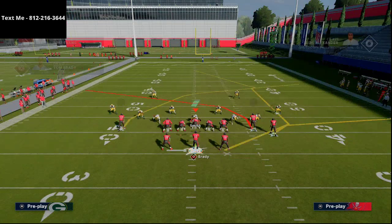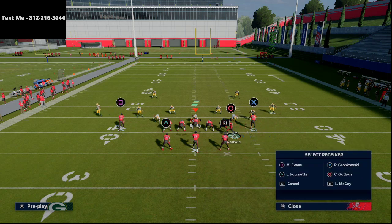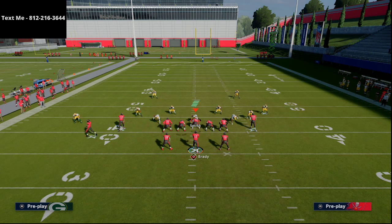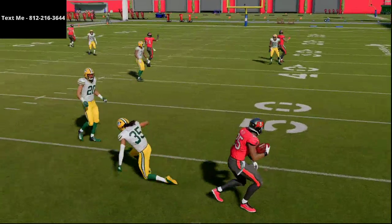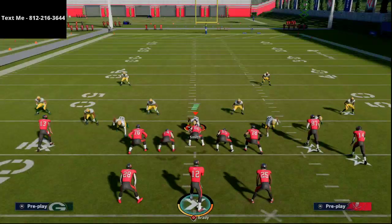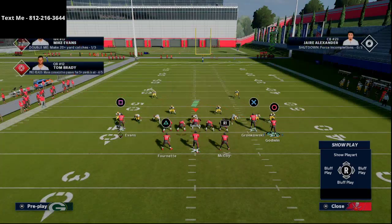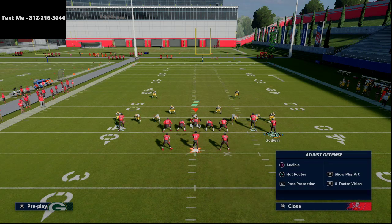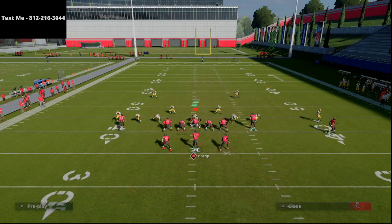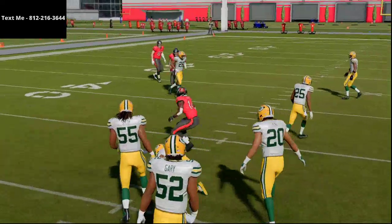That's the underneath version of this play. What's really unique about this offense is the power of having two backs — you can do a variety of different things with them, and they do really well for beating man-to-man, especially with backfield master. Backfield master on Reggie Bush only costs one AP if you play MUT. If you don't play MUT, you might want to consider using the Saints — they can run this offense fairly effectively. You could also use the Buccaneers because of the hot route master ability. That slant is just going to work over man coverage every single time.